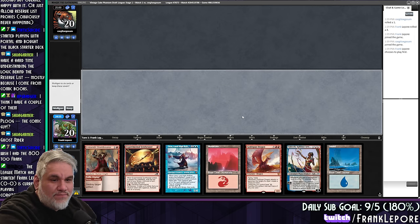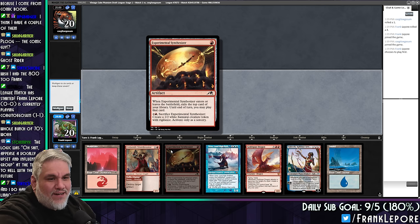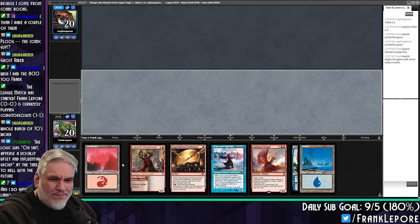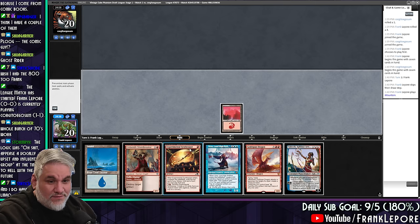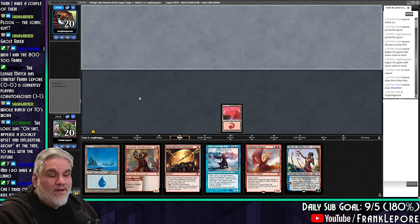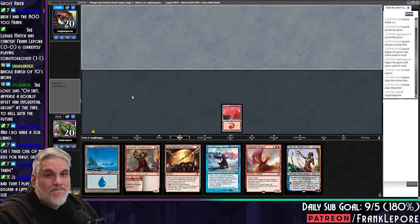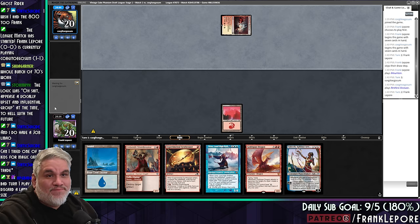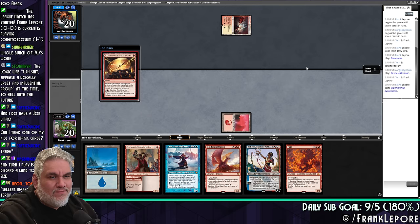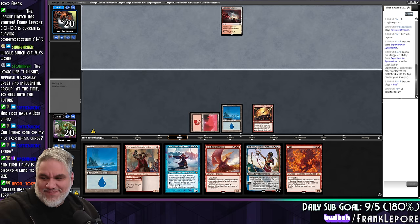I will play first. This is such a bad turn one play — you want to play it when you haven't made a land drop. Well, we'll do it. Fingers crossed. Yes! That was good value. Are they taking two? Don't like that. They're doing everything. Vile Smasher — okay, that's fine.